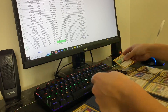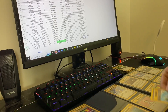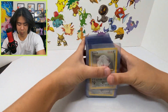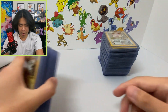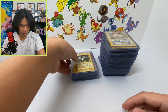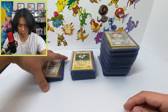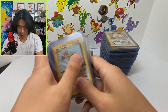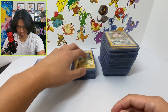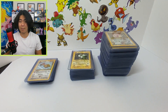Ladies and gentlemen, we have all of our cards sleeved, top-loaded, and organized by set number for each set. As you can see, we have the majority of our base set. We have a lot of work to do in jungle and fossil — we don't have many cards and no holos for sure. Now it is time to start filling this binder up.